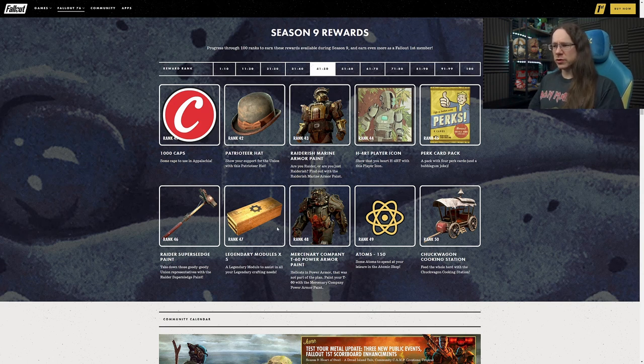At Rank 47 we have more legendary modules. At Rank 48 we have the T60 Mercenary Company power armor paint. Not so much the paint but the power armor itself is cool - it looks business-like, that's a good word. I actually quite like the look of that. That's a good picture they've used for it as well. Definitely a bit cooler.